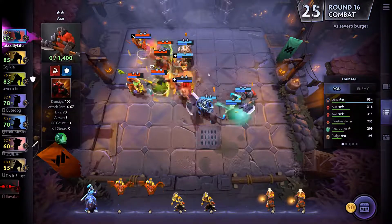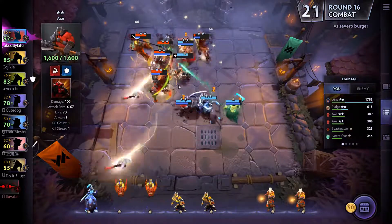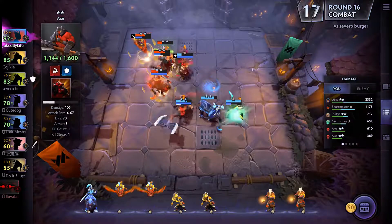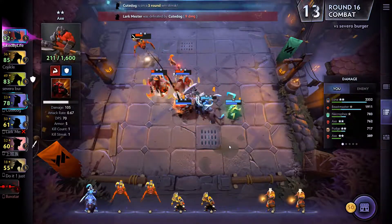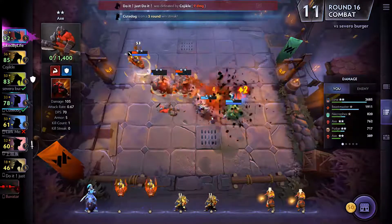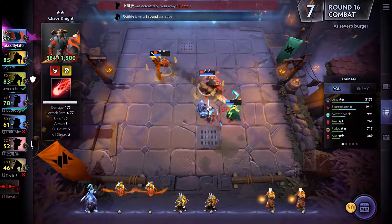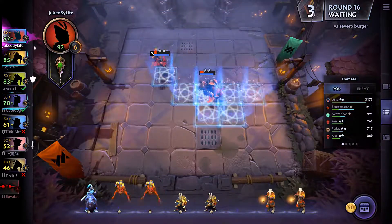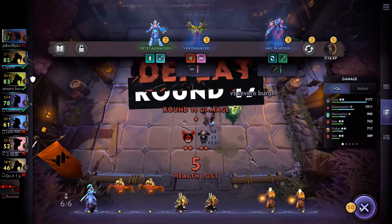Whoa, wait — how did he die so quick? My Axe died very quickly, I guess he was getting focused by everything. Stop stunning my Luna! What is this stun ability — the cooldown on this is so low, holy cow. Well, there goes my streak. I guess I should have leveled up, or maybe not taken out the Juggernaut.